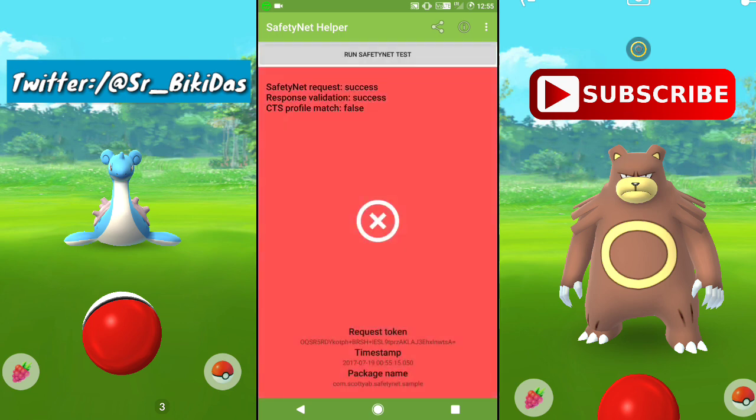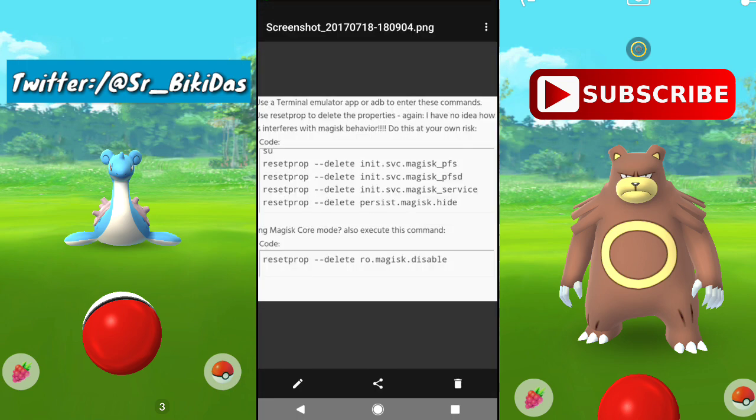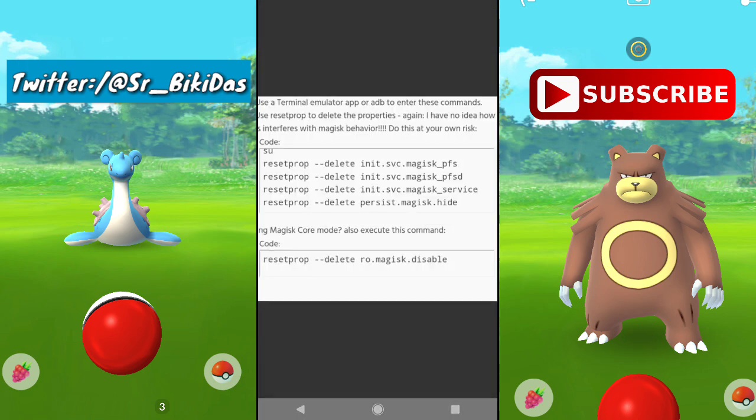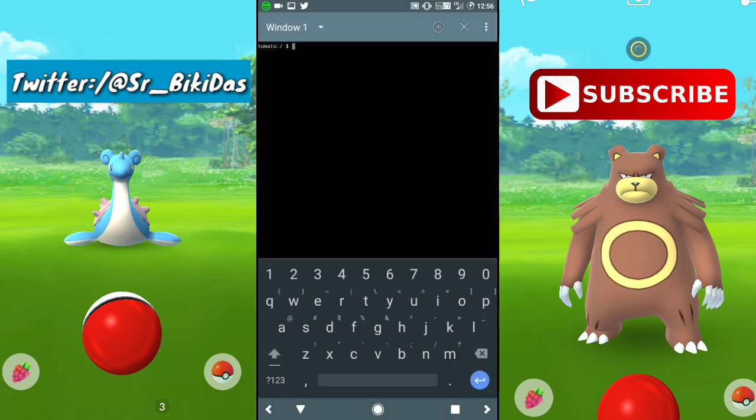In order to fix this with the latest Magisk, I have an image showing the code that you need to paste in a terminal emulator — these are commands you need to enter. First, go to Google Play Store and search for 'Terminal Emulator.' Open it on your device and type 'su' to grant root access, then click Enter. A root access prompt will come up — click Grant.